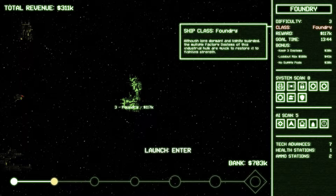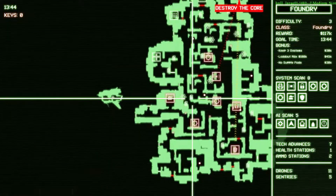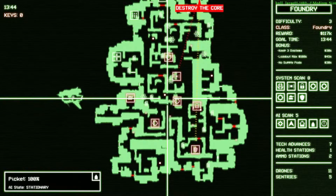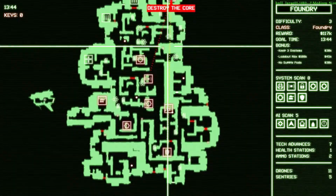We'll do a 100k loadout max, and I guess we have to keep three systems — I'm not certain we'll be keeping three systems. We'll have to see how that one works out. There were like eight systems total, so we can only take out five of them? Yeah, there's eight systems total. We have to take out the alarm, the shield, and the brain — which is three down already.